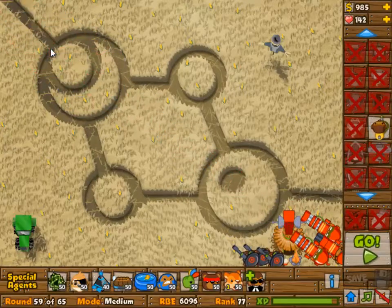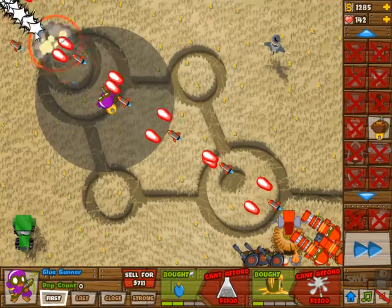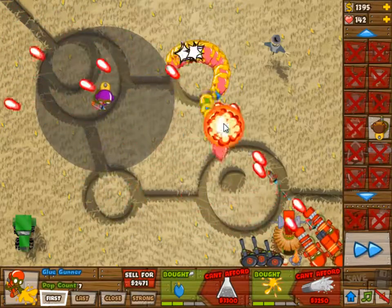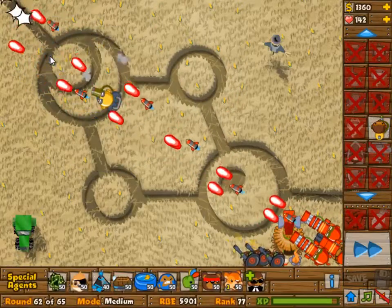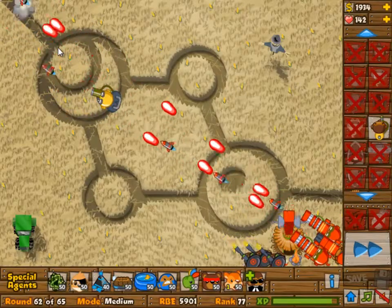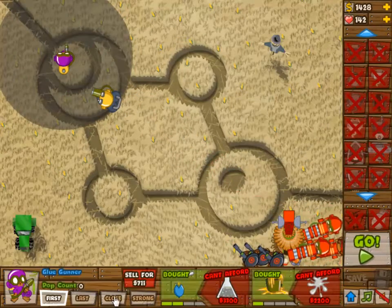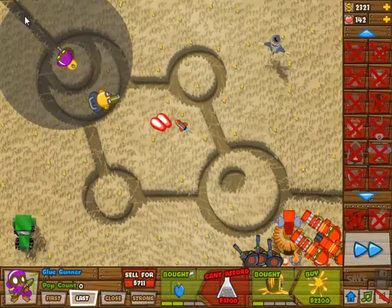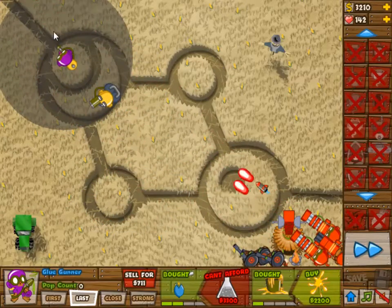All three of the snipers are now two and three. This is where you place your glue monkey — that little circle area is also a very good spot. I shouldn't have placed it here; I placed it here instead. This is my wave 63 monkey. I do recommend this monkey for wave 63, but not this placement — and you have to sell it after wave 63. That is where I should have placed it.